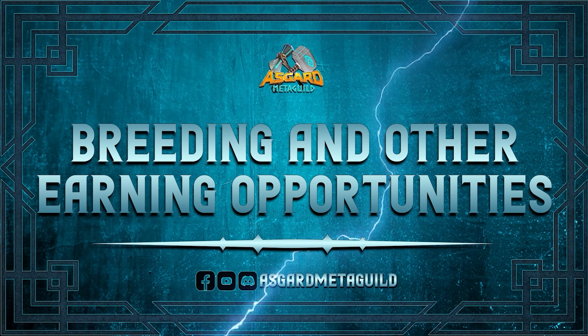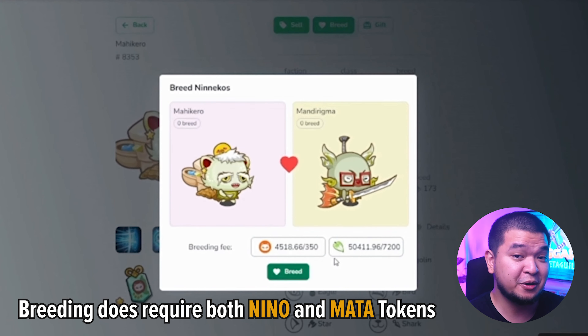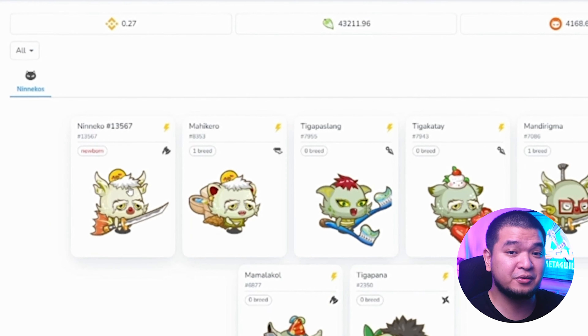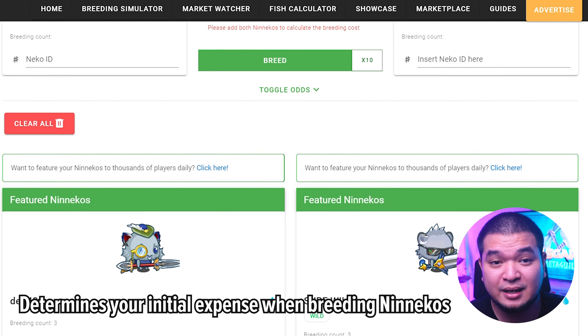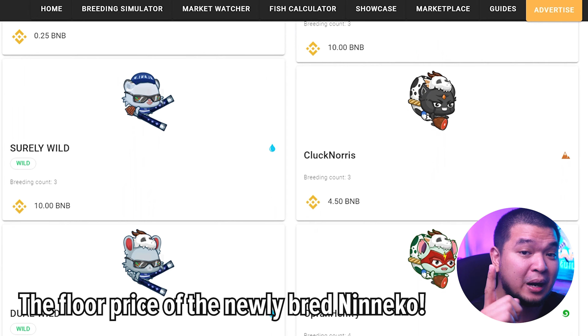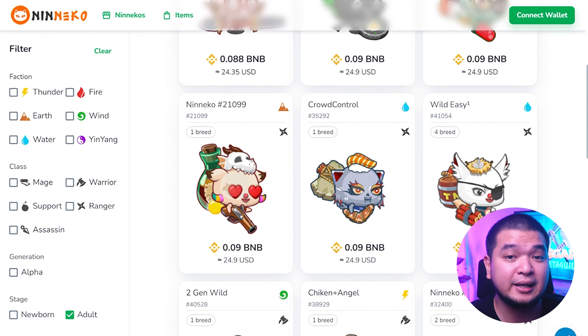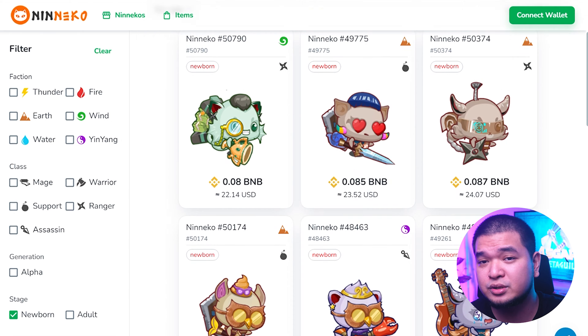Aside from battles, there are also other ways of earning while playing Niniko. The first additional earning opportunity is breeding. Players can breed new Ninikos to sell in the marketplace. Breeding requires both NINO and MATA tokens, and the final value of the new Niniko depends on its resulting stats. What's cool is that Niniko has a breeding simulation tool — using it, you can determine your initial expense, the potential results of the breed, and even the floor price of the newly bred Niniko if you want to sell it. Results are simulated so may not be 100% accurate, but it gives a rough idea of whether breeding is worth it depending on your choice of parents.